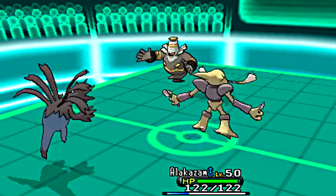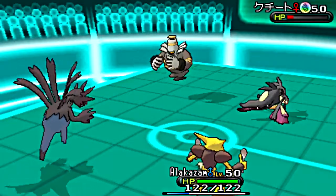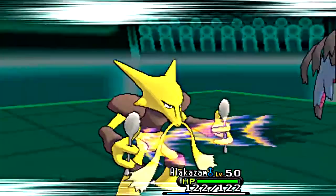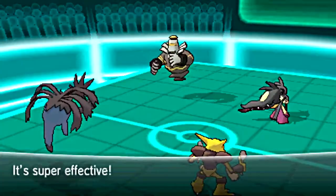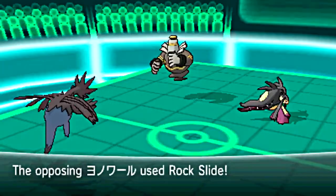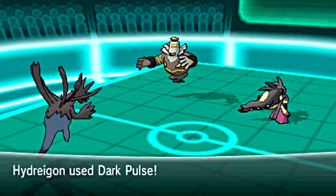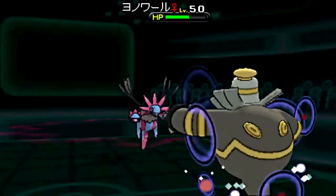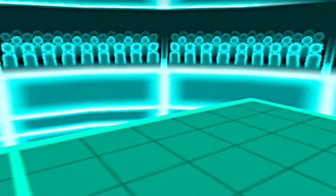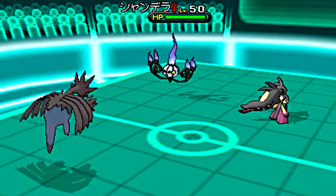I send out my Alakazam, hoping to do damage to the Dusknoir. Out comes Mega Mawile, and I fall victim to a Sucker Punch once again. Stealth Rocks doesn't seem to be doing too much damage in this battle — I'm guessing it's not a very good tactic in a 4-on-4 double battle, seeing as so little Pokémon switch in. Rock Slide is there, intended to hit both Pokémon, but Alakazam's already out. Dark Pulse from my Hydreigon finishes off the Dusknoir, which is marvellous. Trick Room returns to normal, which means Speed is back to normal — marvellous.